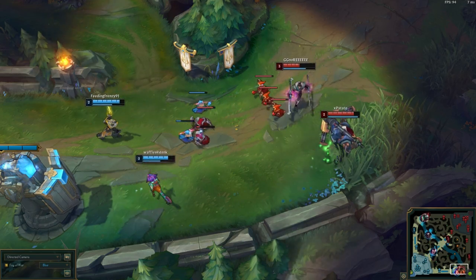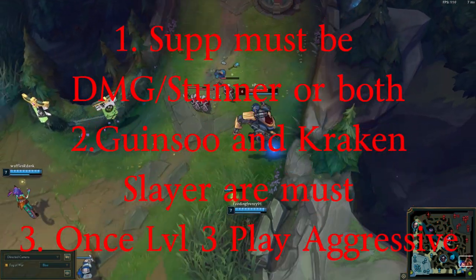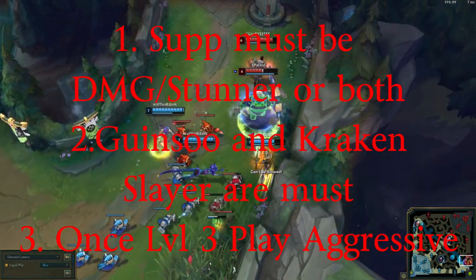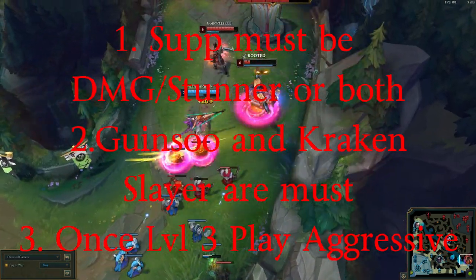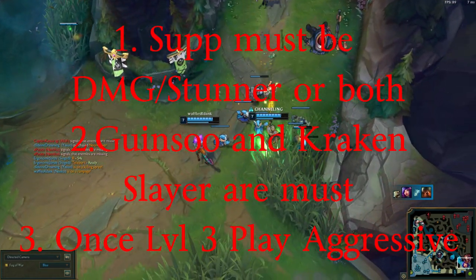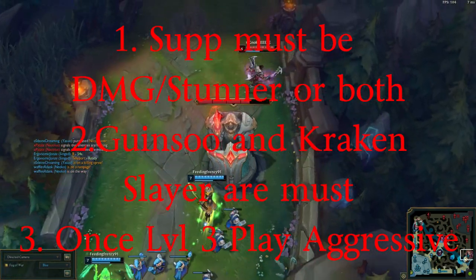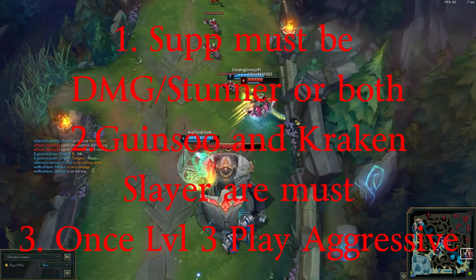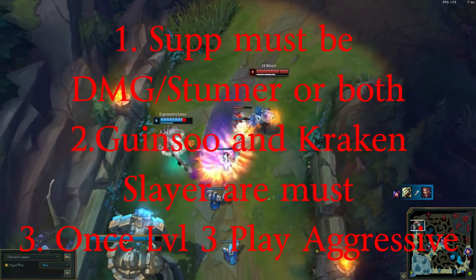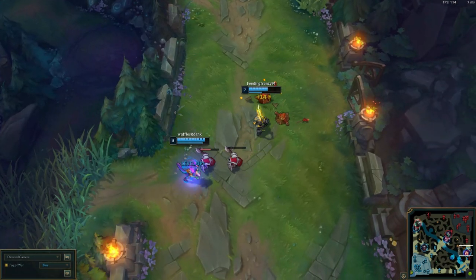Once you start to get a couple of kills on either the support or the ADC or both, the rest of bot lane shouldn't be too much of a challenge — it's really just getting those first few kills that set the mark. In summary: number one, you need either a damage support, a stunner, or both — Nico is probably the best support for Yee ADC. Number two, Kraken Slayer and Ginsoo's Rageblade are a must. Number three, you have to play aggressive; you cannot play farm Yee ADC and get away with it.